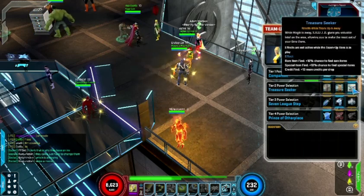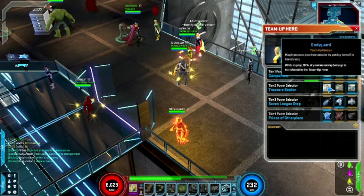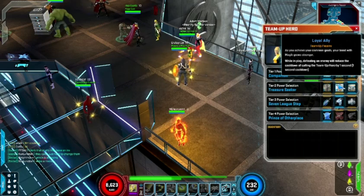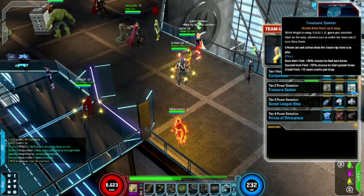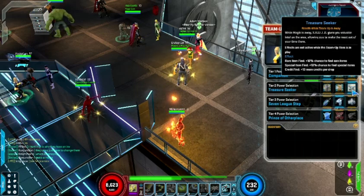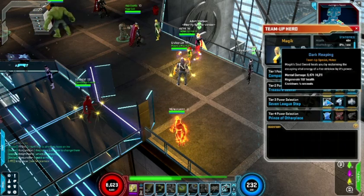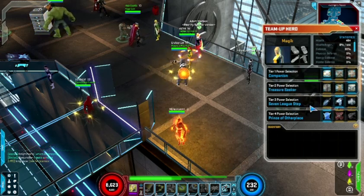The second tier is more defense-based. Bodyguard routes 10% of your damage to the team-up. You can also decrease the cooldown period — which starts at three minutes — by one second per enemy defeated. I personally have the treasure seeker, which is another team-up-away bonus: you get additional rare item find, special item find, and credit find while the team-up is away. Since I'd probably forget to summon my team-up anyway, I definitely kept that one.